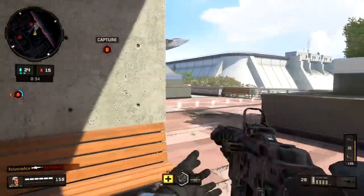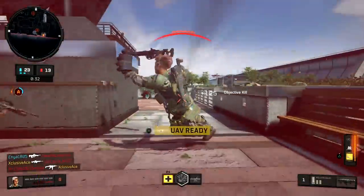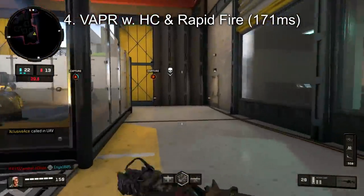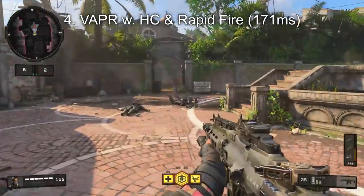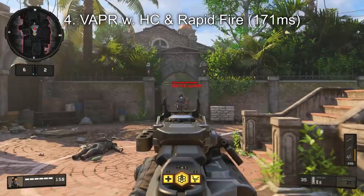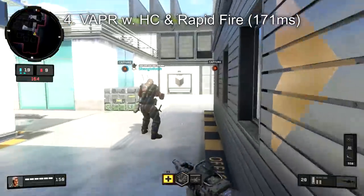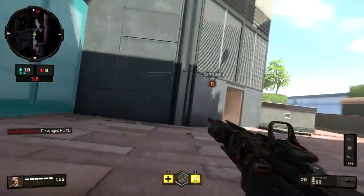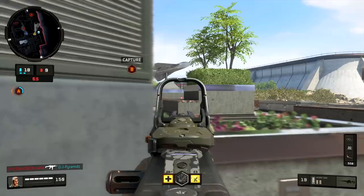This brings us to number four, and this is one of the more consistent setups that I really enjoy using. This is the Vapor combined with High Caliber and Rapid Fire. With this setup, if you can manage to hit two of your shots to the head and just one to the body, it will be a three-shot kill. With Rapid Fire we reduce our time to kill even more, bringing our statistical minimum time to kill all the way down to 171 milliseconds — which is insanely fast. You're looking at killing people literally twice as fast as most guns in this game. The Vapor with Rapid Fire and High Caliber is an absolute beast as long as you're hitting those headshots.